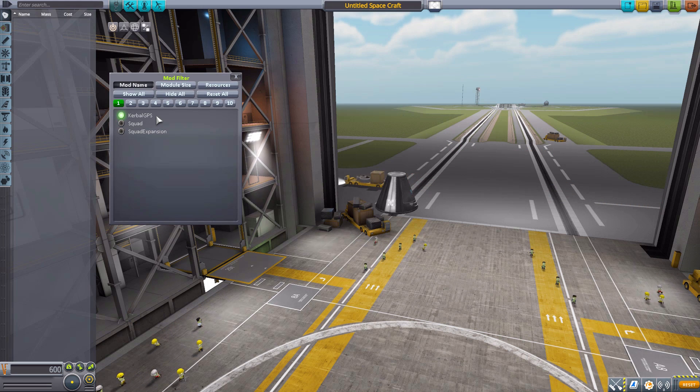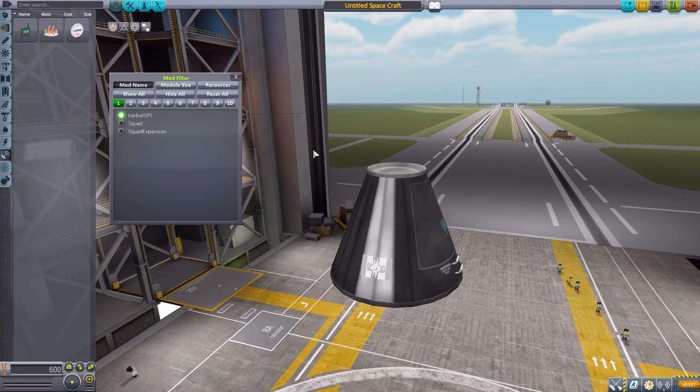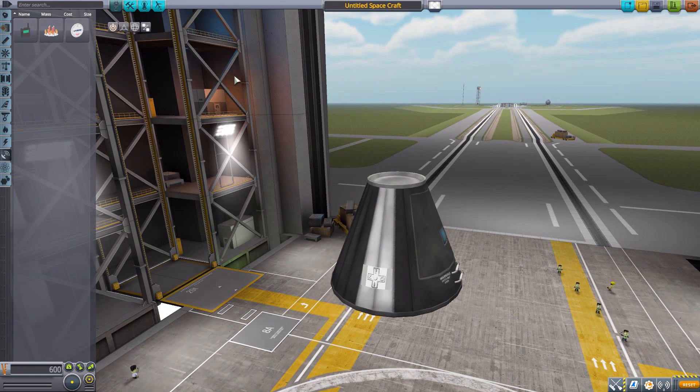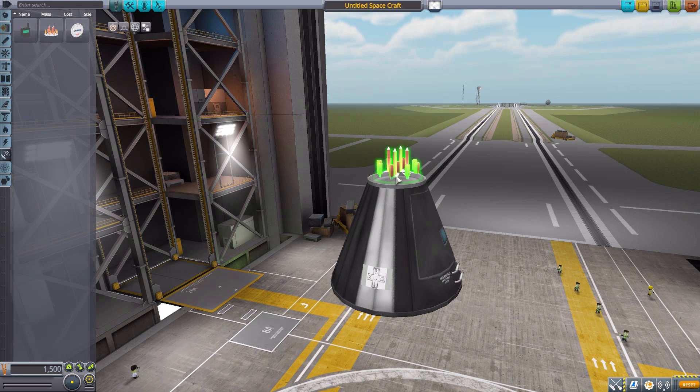We're going to turn on our Janitor's Closet mod filter, leaving just Kerbal GPS, and head down to the Communication tab where all three of these parts live. The first part we'll look at — arguably the most important — is the Figaro GNSS transmitter. This is what you put on your satellites so you can actually receive a signal on one of the two GPS receivers.